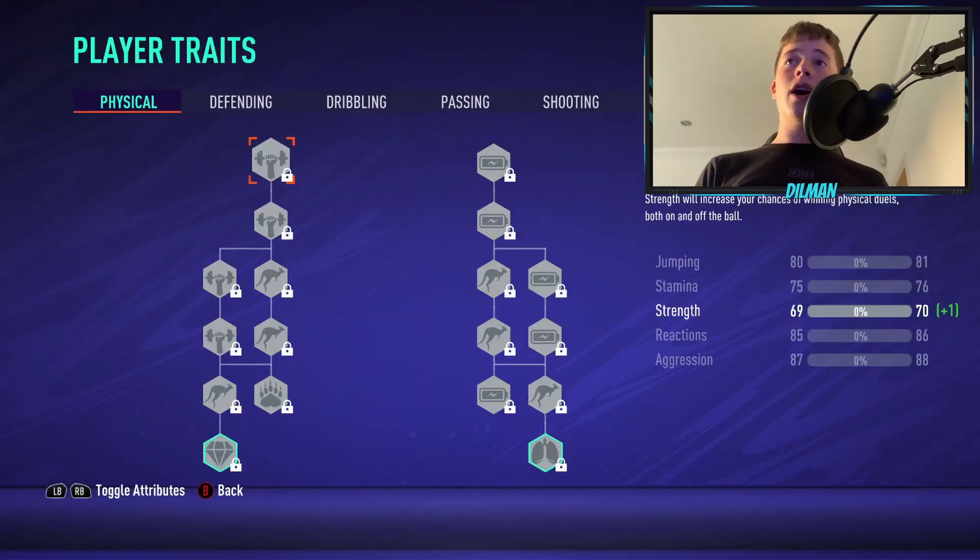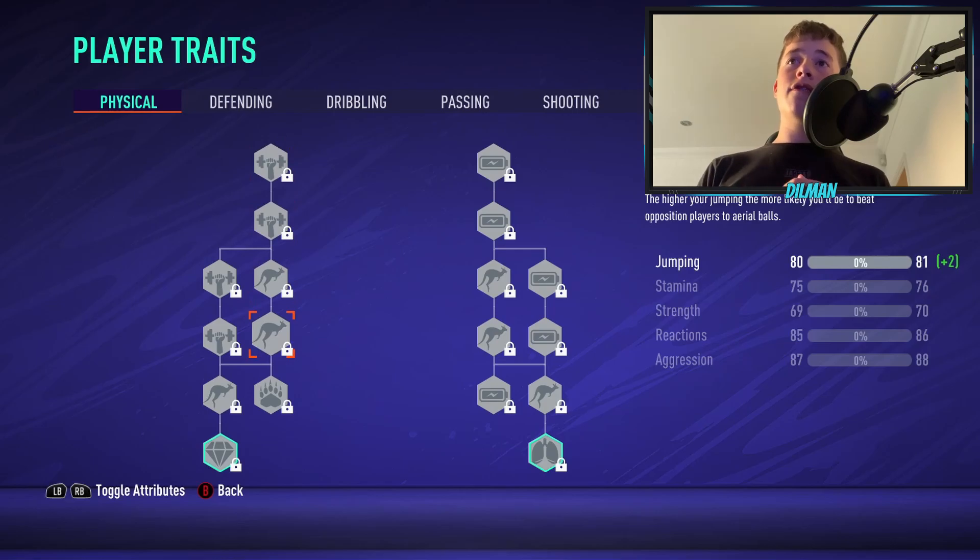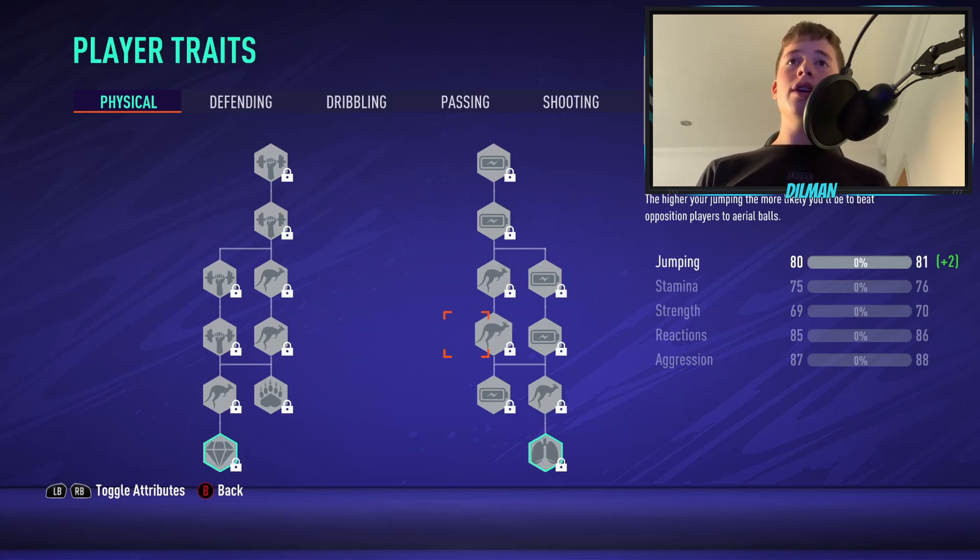Starting off with the physical traits, you're going to focus on jumping — that's the second one from the bottom on the right hand side of the left column. On the other side, you want to be pretty maxed out apart from the lung capacity or second wind. So you're going to want to be on the physical focus here.